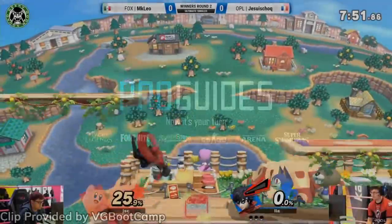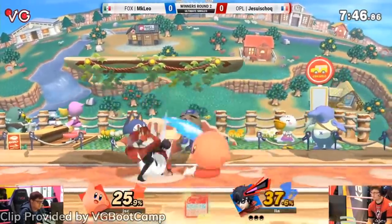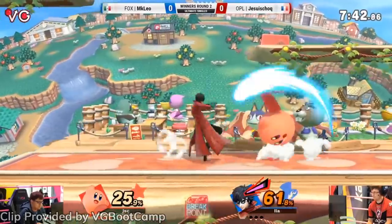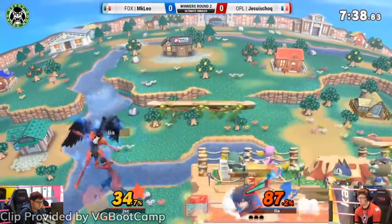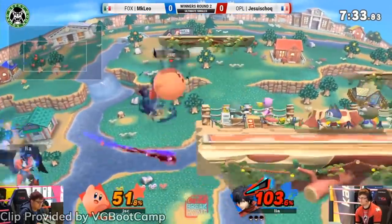The set I want to highlight for the newly buffed Pink Puff Ball is the French Kirby main Je Suis Shock vs. none other than MKLeo. Game 1 of this set highlights both the strengths and the weaknesses of the character. During the first half of Game 1, Je Suis shows off the new combo strings that Kirby is capable of and generally keeps Joker on his back foot.